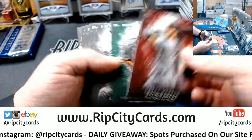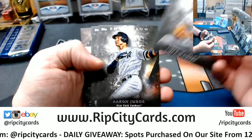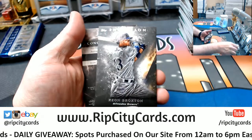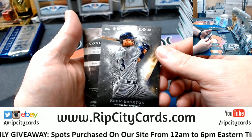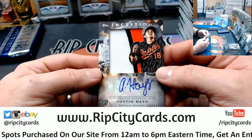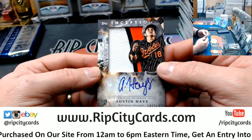We've got a Bryce Harper to 75, a Kershaw green, Weaver, a Judge, a Vertigo, a rookie for the Dodgers, a Broxton, a Brewers rookie, and an Austin Hayes Orioles 107 out of 123.